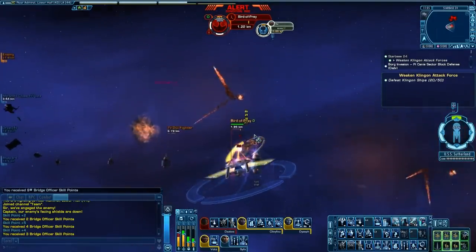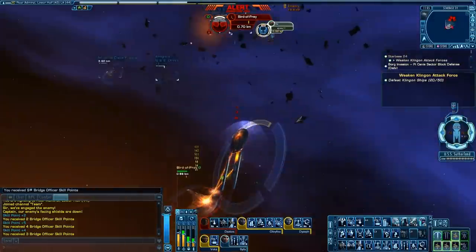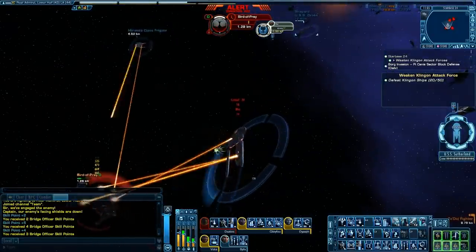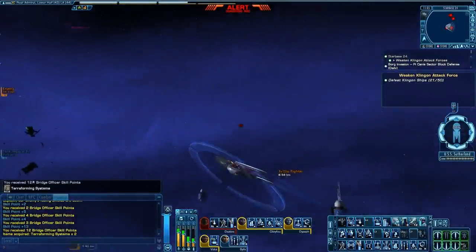As far as plot goes, it's pretty simple. The Klingons have attacked and more or less wrecked Starbase 24, and now Starfleet is attacking and more or less wrecking the Klingons. Turnabout is apparently fair play.